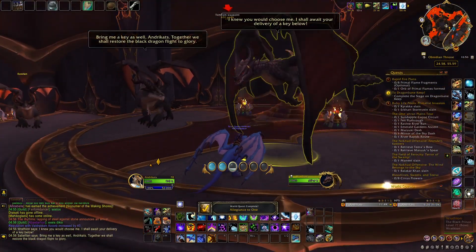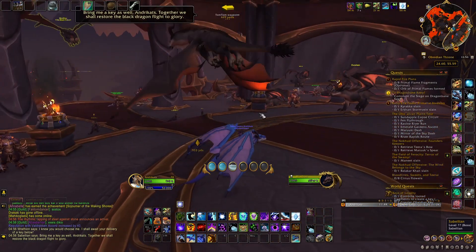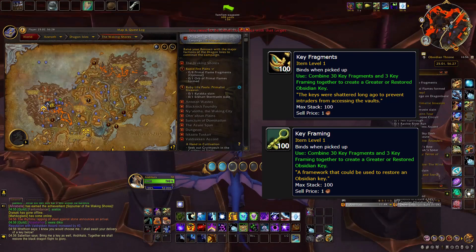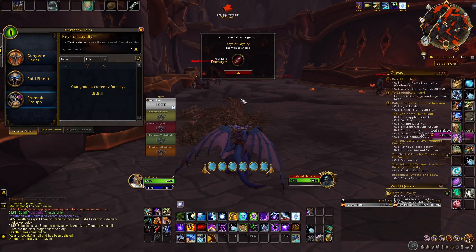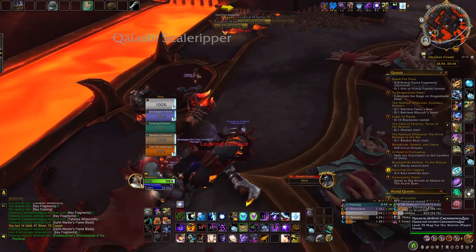Once you make your choice, you have to complete the weekly quest Keys of Loyalty. To complete it you have to create a key, and to do that you need to combine 30 key fragments and 3 keyframings. Both of these items can drop from all the Jarredy mobs around the Obsidian Citadel. You might want to group up and possibly find a less crowded spot or server, because there will be a bunch of people grinding rep here.